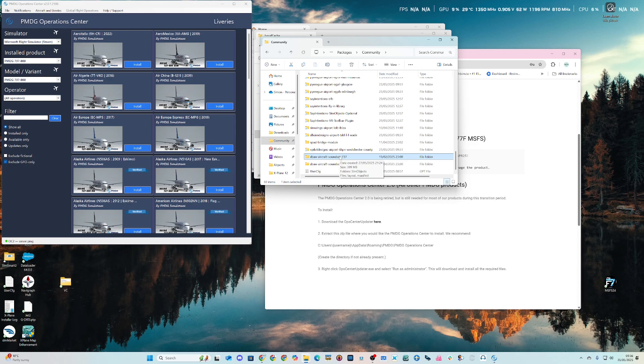Once you've copied the files over, don't just launch the sim and go to a gate because it won't work at that stage. I'll explain what you need to do in a moment.